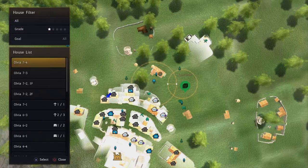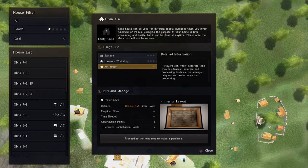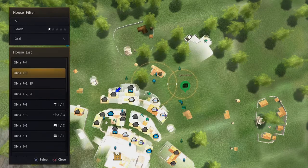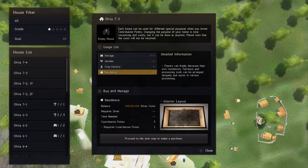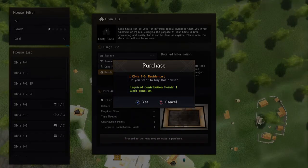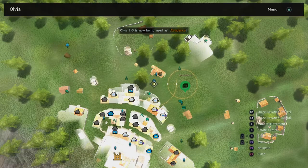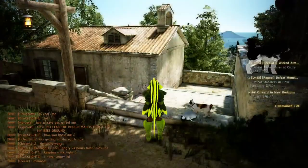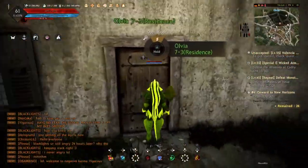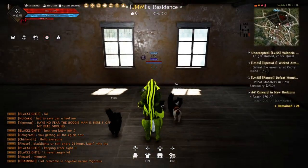When purchasing a house, look for one that only costs one contribution point. For example, 7-4 requires two contribution points, but 7-3 is only one. We'll get that house, proceed, press X, and we now have Olvia 7-3 — the house I'm standing at right now.